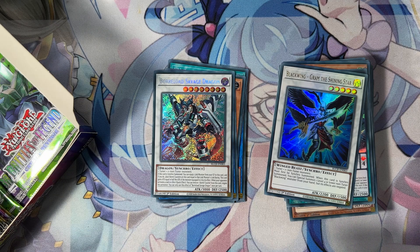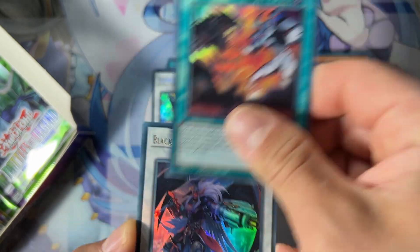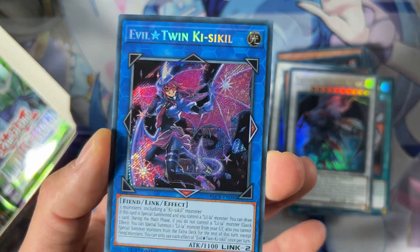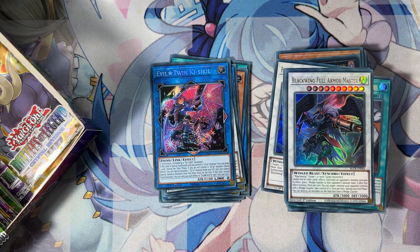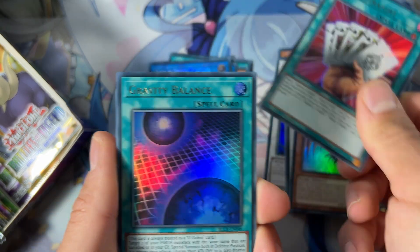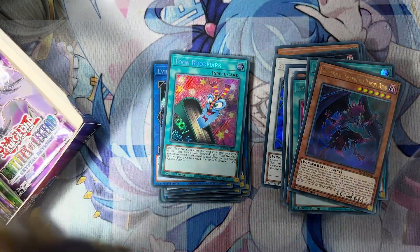This is the second secret rare version. We have Dream Crusade, Heroic Call, Battle with Sleeping Spirit, Blackwing Full Armor Master, and Evil Twin Kissy-Kissy — really nice! Really, really nice. The rare rarity upgrades here are very good as well. We have Chaos Valkyria, Royal Straight, Gravity Balance, another Poison Wing, and another Toon Bookmark — really nice.